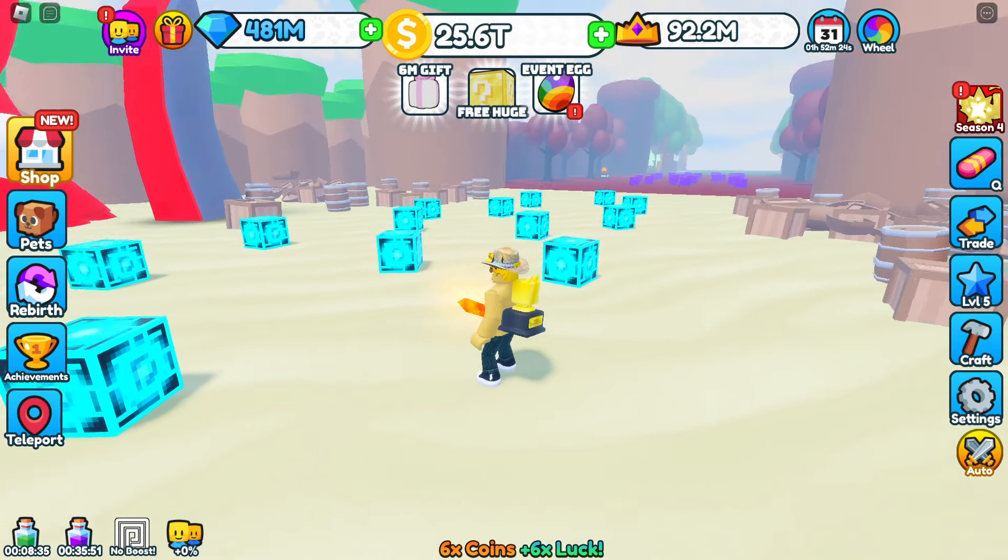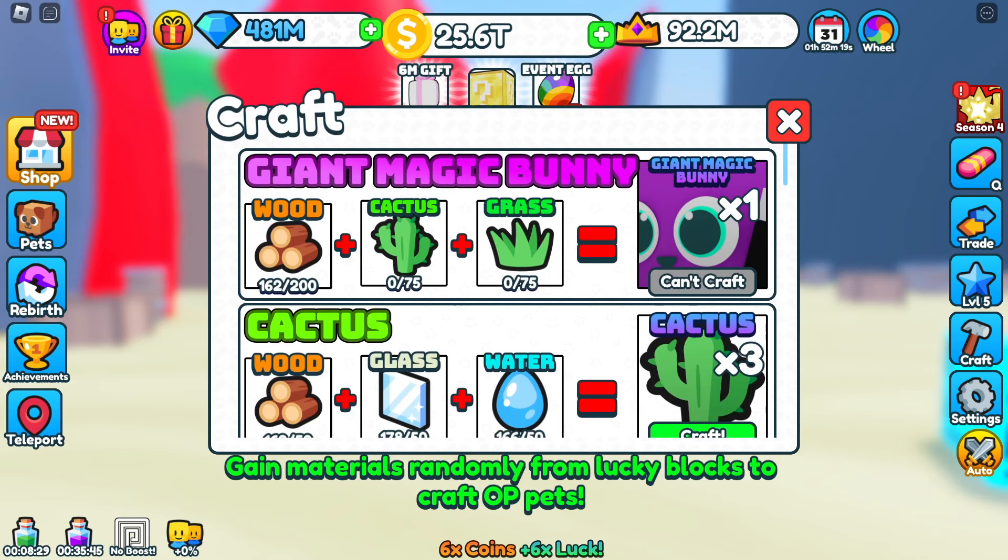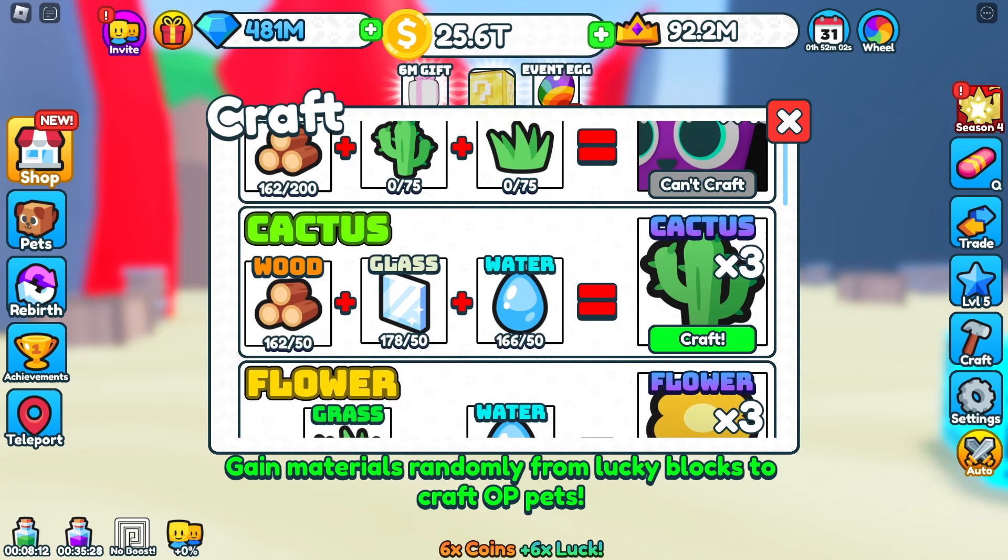Next on the agenda, guys, is craft. We can now craft pets and items. The first one on the screen is a giant magic bunny. You need 200 wood, 75 cactuses, and 75 grass. How do you get cactus? Well, you've got to craft it by getting wood, glass, and water — and then you craft and get 3 cactuses.